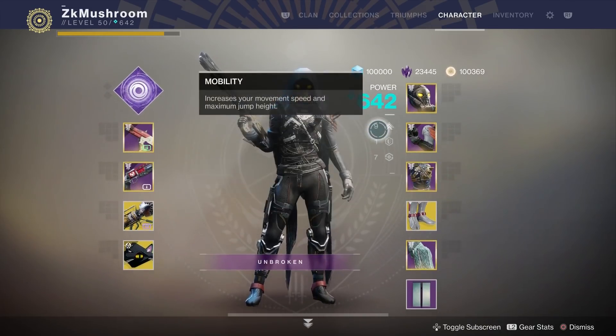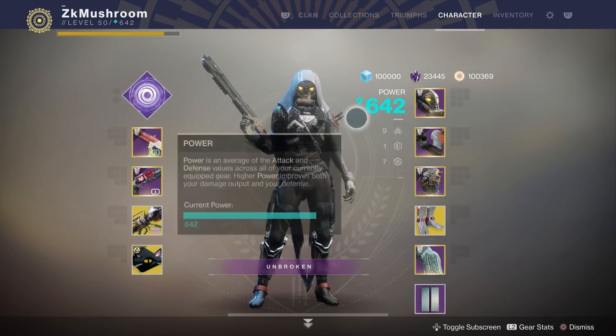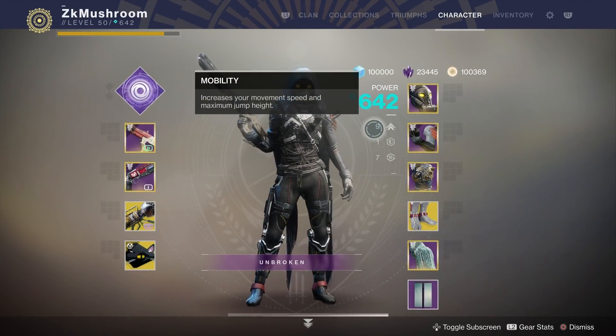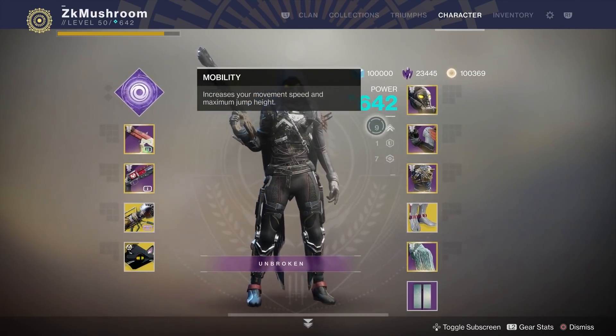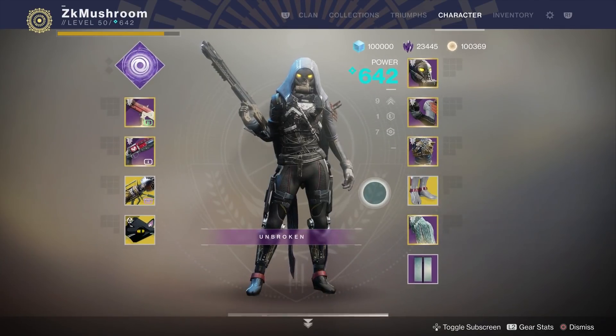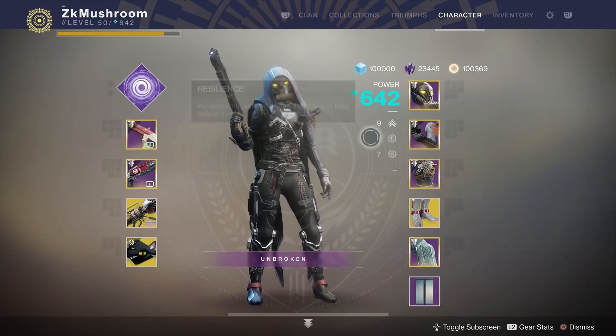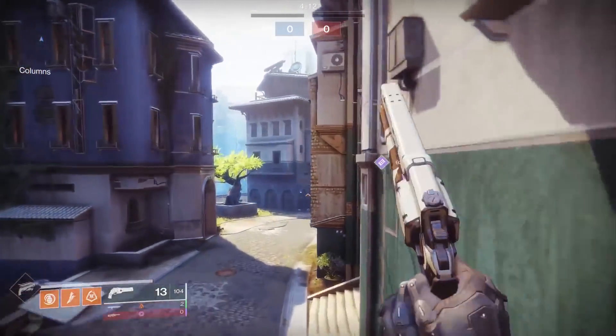That's how you play hunter for real in PvP. In PvE it doesn't matter, you can have zero mobility. In PvP, mobility is only gonna help you strafe - go left and right - so when you're aiming you're gonna move left and right faster, making it harder for enemies to kill you. That's why I run a lot of mobility. It also increases your movement speed and your maximum jump height. A lot of mobility with Stompees is the perfect setup for hunter in PvP.